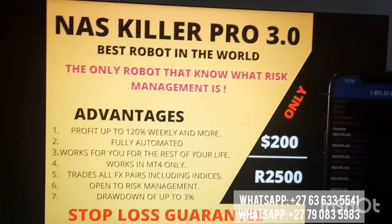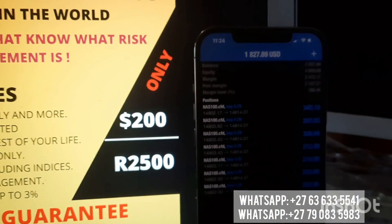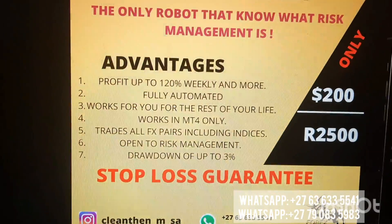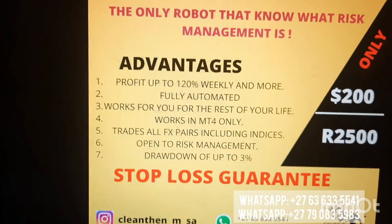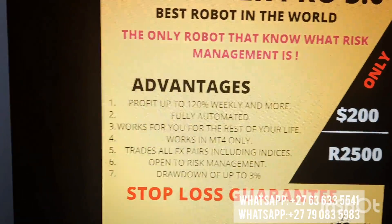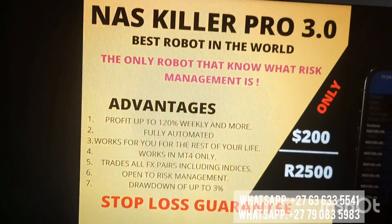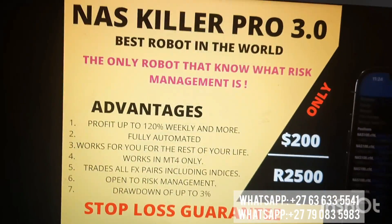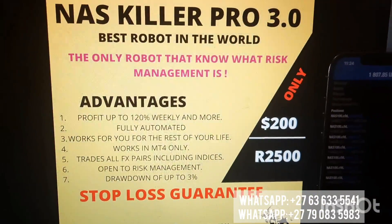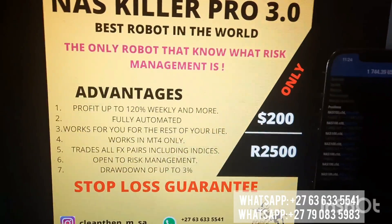It is open to risk management. Of course, if you don't want to use risk management, you can still do that and make a lot of money. But if you want to apply risk management and make from a $100 account $10 a day, you can still do that. The drawdown, if you are applying risk management, can get up to 3%, meaning you can lose on a trade up to 3% — those are accumulative trades. That is the drawdown. Meanwhile, you are making 120%, so it makes sense to lose 3% when you are making 120%.